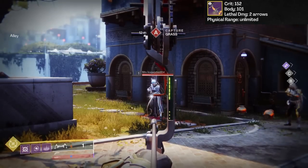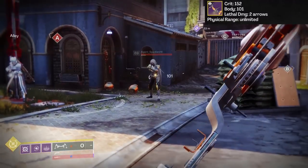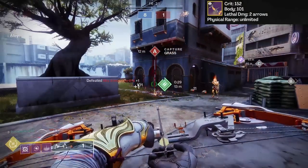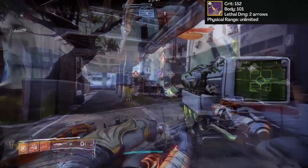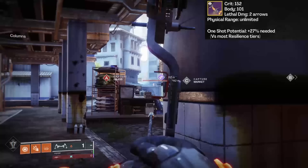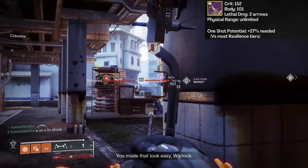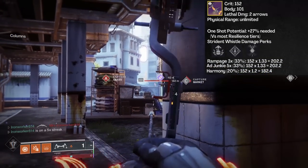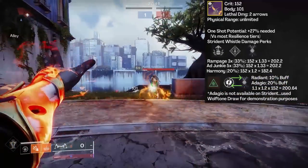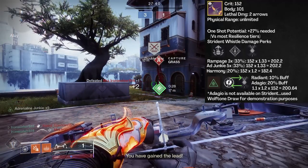Let's hop into PvP. Strident Whistle will hit for 152 points of damage on a crit and 101 points of damage to the body. So at base, lethal damage is only going to require two body shots. With this weapon being a bow, range is a non-factor — full damage as long as you can hit your target. Precision frame bows are capable of one-shotting guardians in PvP. About a 27% damage boost is what you're going to need to accomplish that versus most resilience tiers. From the available damage perks on Strident, Adrenaline Junkie x5 and Rampage x3 can get the job done on their own. Or you could achieve the same results with Harmony's 20% damage buff and an Empowering buff. I don't have a Harmony Strident, but I can demonstrate the concept with an Adagio Wolf Tone.